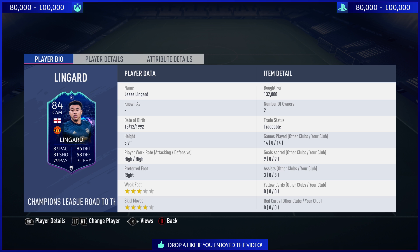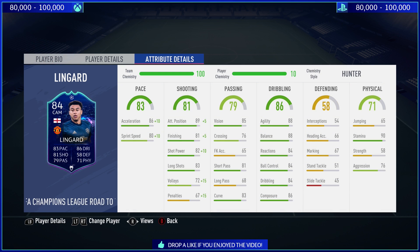Four-star skills — fantastic. Three-star weak foot hinders the card in a number of different ways. It is crazy what a three-star weak foot does in this game. He's got a right foot primarily, so his left foot is the weak foot — do not use that whatsoever. High-to-high work rates. And he is 5'9".